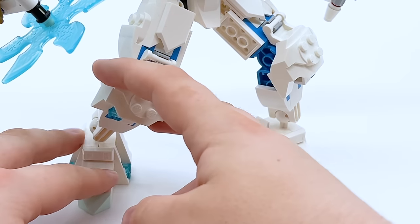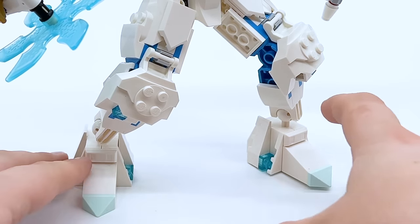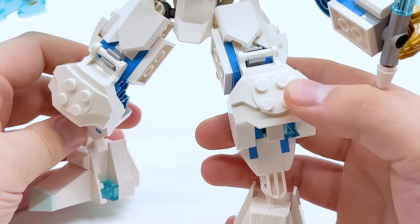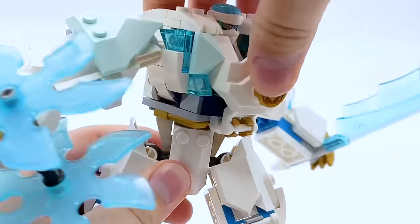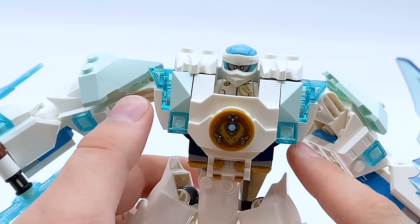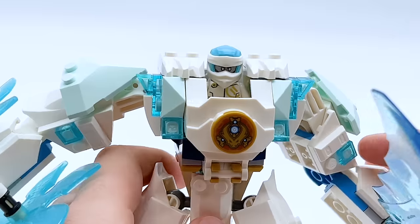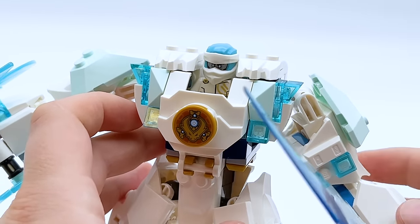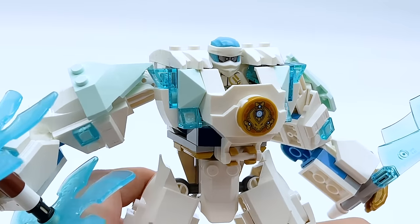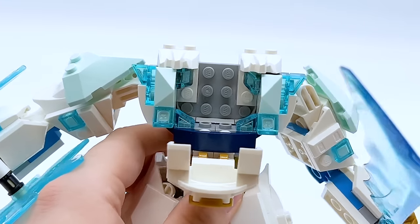Using those cockpit pieces as knee guards is definitely one of my favorite parts of this build, because the newer bigger armor piece is only in red, black, and gold right now. I had three from the Sora mechs I ordered, and I was super impressed with how they look. I also have a little bit of ice coming out the bottom there. The waist has articulation of course, and you can see I used a lot of trans-light-blue pieces in the cockpit area to represent Zane's element — to show that a good bit of this mech is made of actual ice, while including spikes on the side that look like giant icicles.